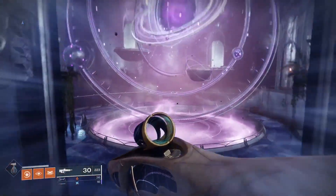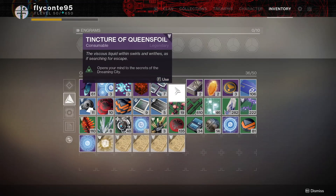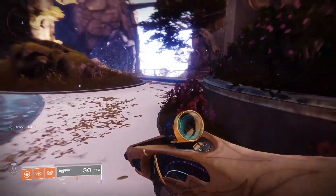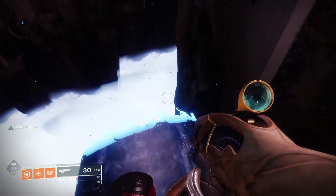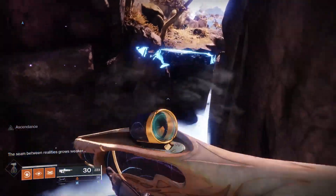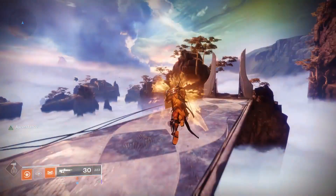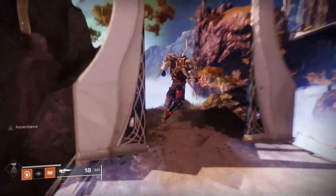When you get over here, you're going to want to pop a Tincture of Queen's Foil — this will let you see a shortcut to get there very quickly. You're going to see these plates right here, just jump on them and keep following them. From the bridge, you can already see where the portal is way over there.